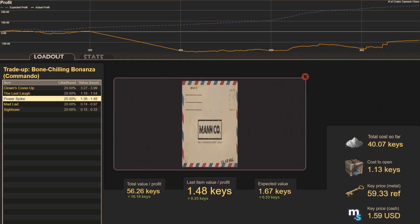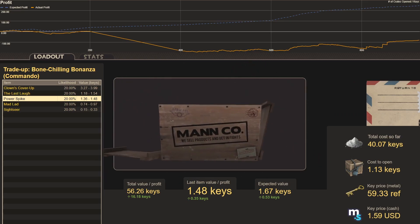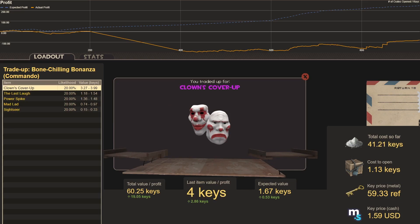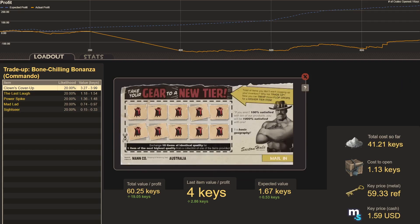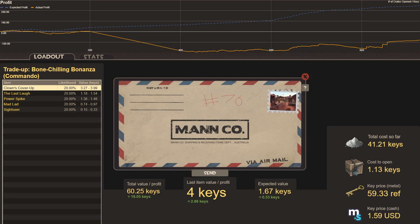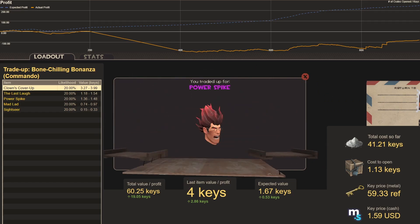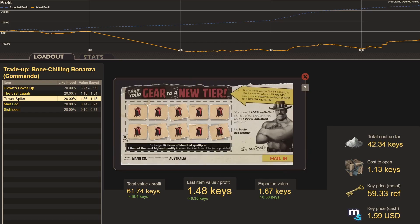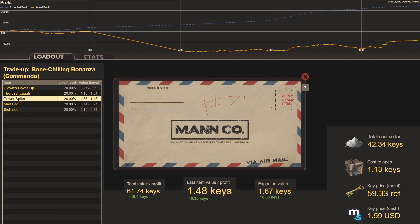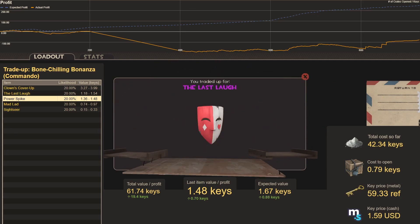Running it back with Sharpshooter Shrouds — trade-up sixty-nine: Clown's Cover Up, another four keys, just under three keys profit. Trade-up seventy, Sharpshooter Shroud: Power Spike. Trade-up seventy-one: The Last Laugh, our second best hit — a profit of 0.75 keys. Correction: last one should have been a profit of 0.34 keys; forgot to update the cost — I'm paying 1.21 keys for Sharpshooter Shrouds since I bought them from my bot.